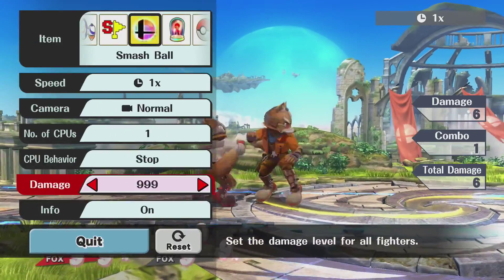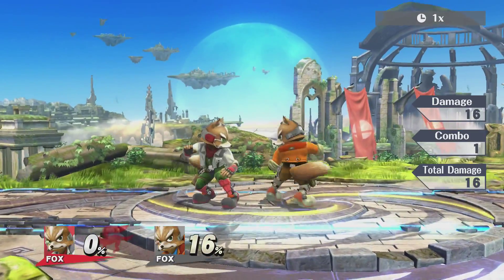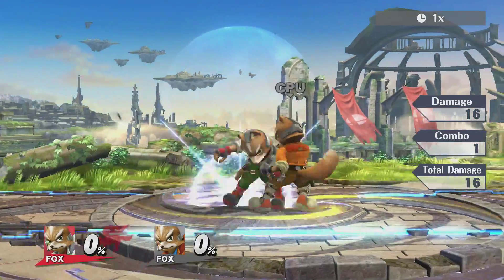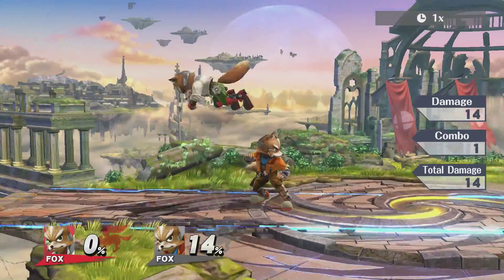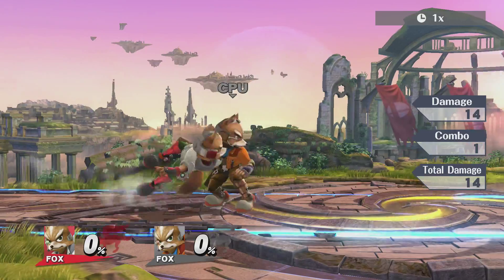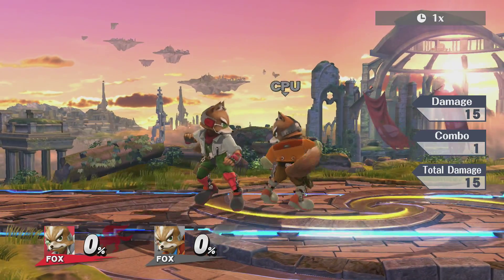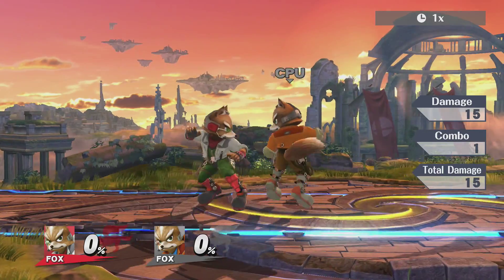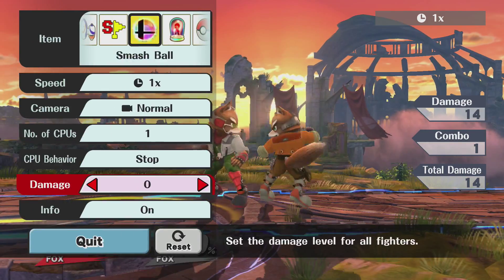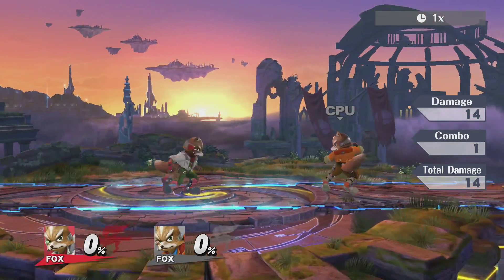I forgot to look at his smash attacks, so let's look at those. His up smash is like a flip kick that does 16% — sends the opponent up. His forward smash does 14% on the light version. And his down smash does 14% as well. Those are all his smash attacks — they do pretty good damage.